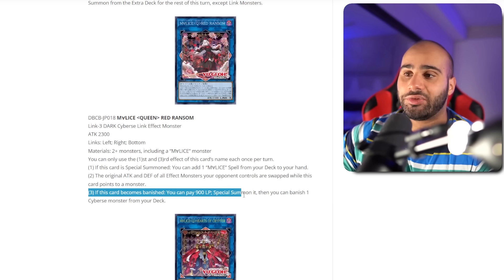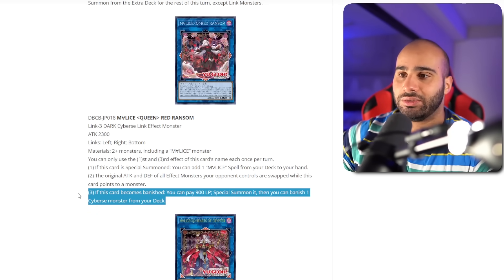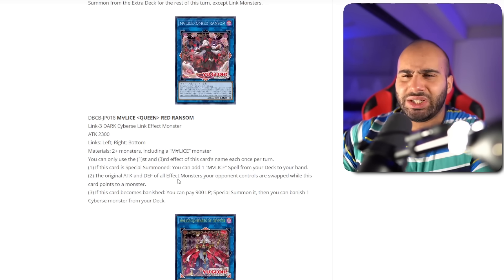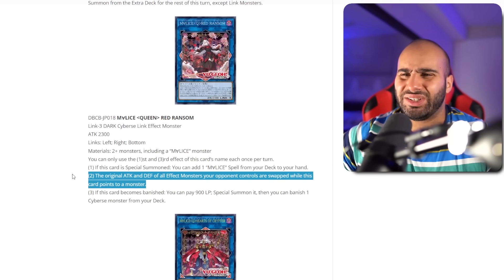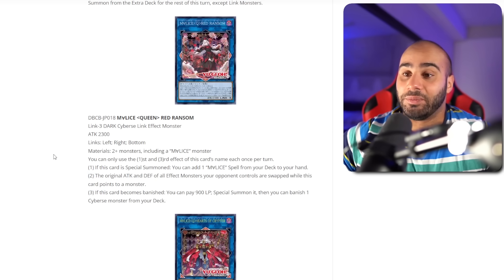If this card becomes banished, you can pay 900 life points to special summon it, then banish one Cybers monster from your deck. You can also banish Dotscaper and it gets its effect when banished. Dotscaper is actually the only card with a double once-per-duel effect — correct me if I'm wrong. It's a good card, but the swap attack and defense effect is a little whack because it does have to point to a monster, and swapping isn't always good — it can sometimes randomly be terrible.